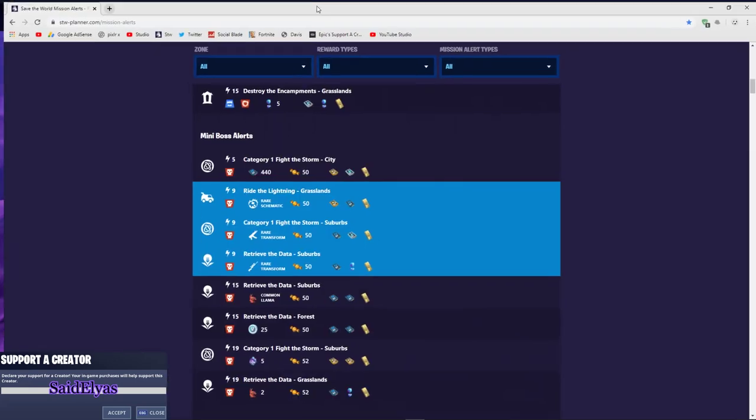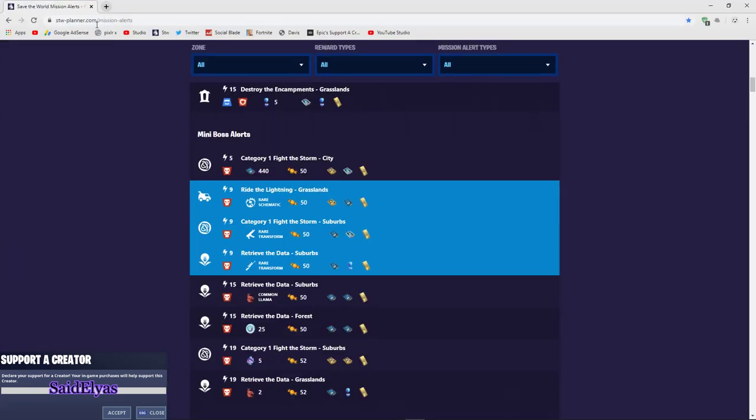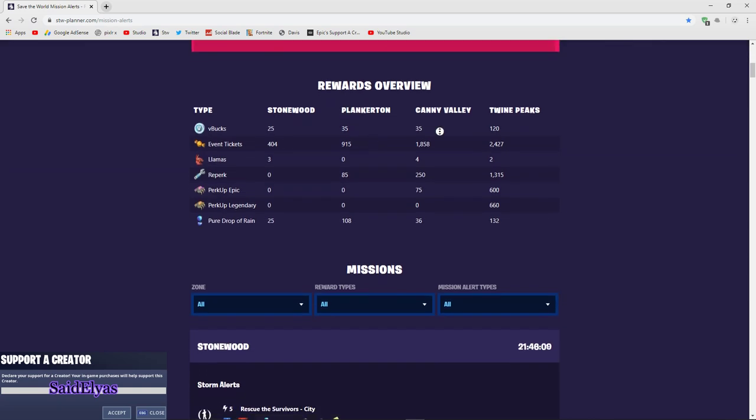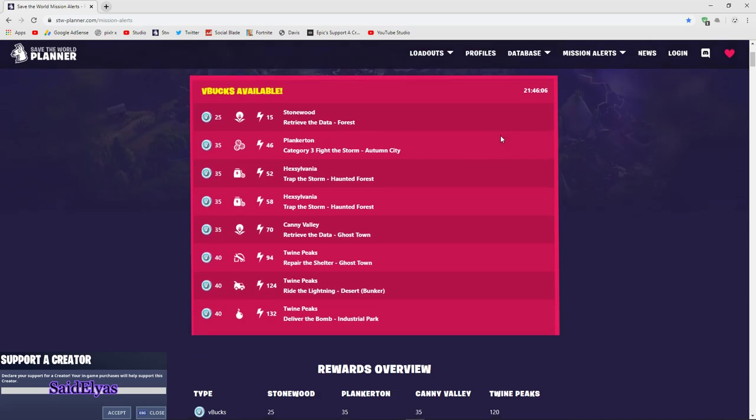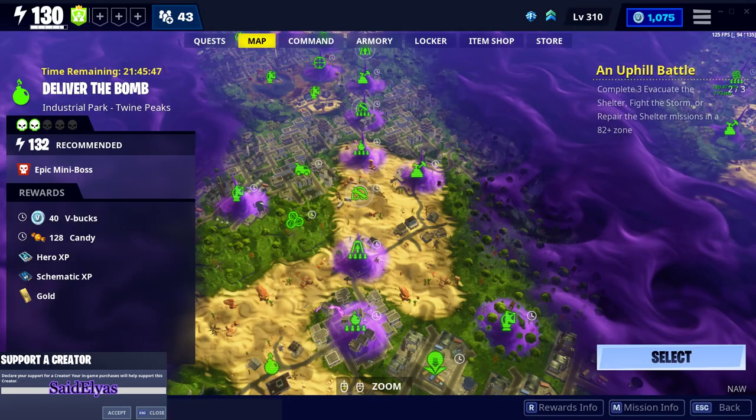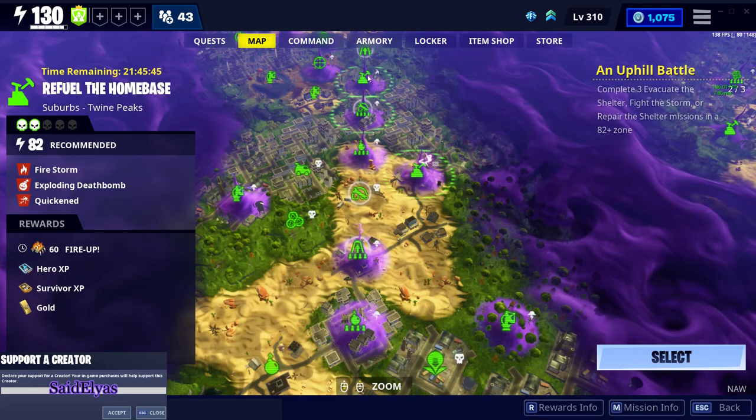If you guys want to know the website, it's called savetheworldplanner.com — this actually shows you if there are any V-Bucks missions in any of these zones. Once you come here it literally shows you all the V-Bucks missions and whether there are any or not.